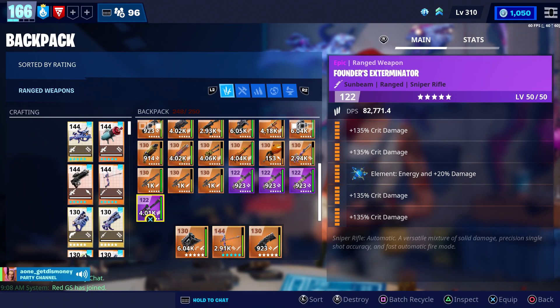The only way you could get these Founder's weapons — they're no longer available — was by opening Founder's Llamas. If you purchased any upgrade edition, it would have given you access to those Founder's Llamas for a certain amount of days. You could open them and could have gotten these rare Founder's weapons that are no longer available.